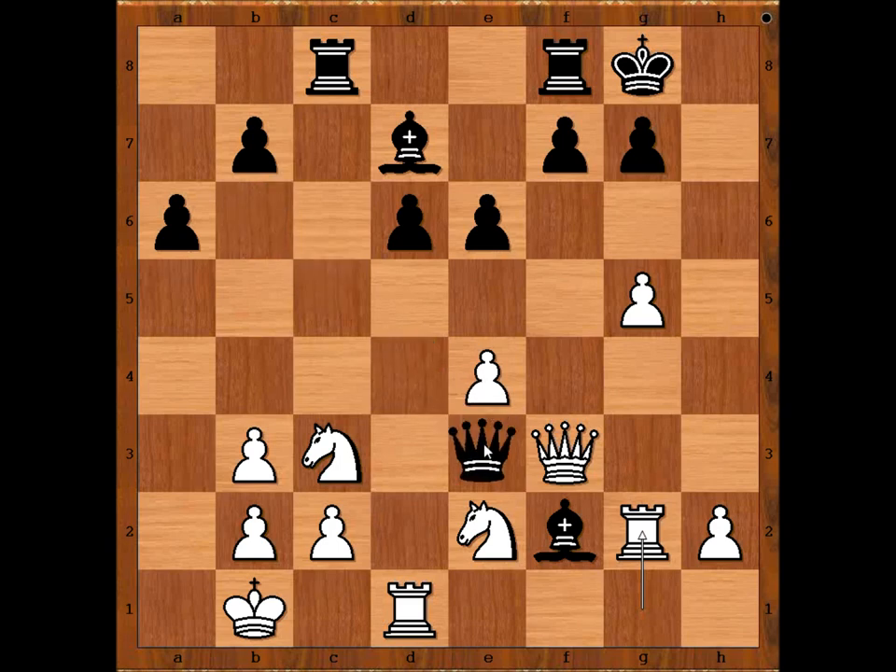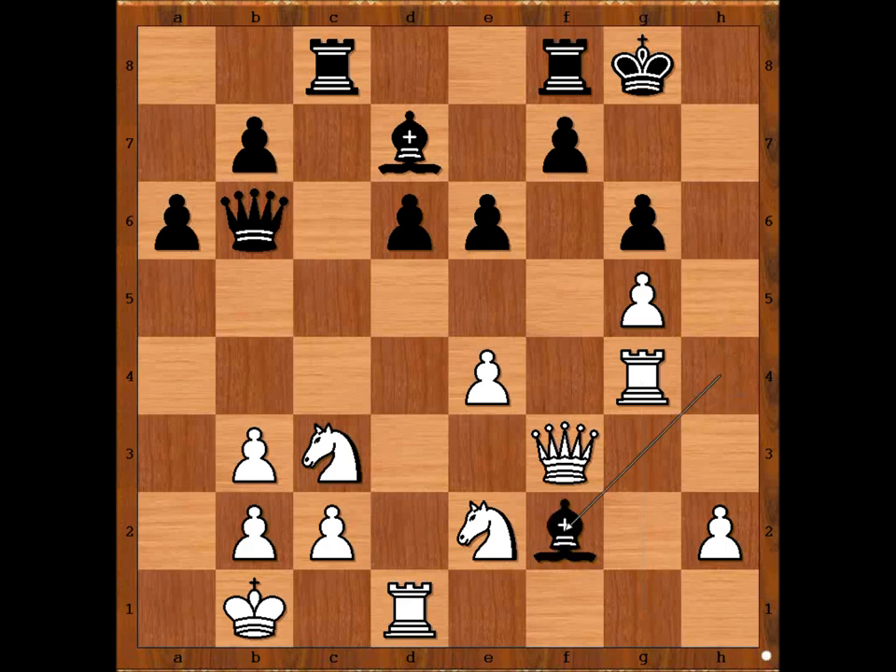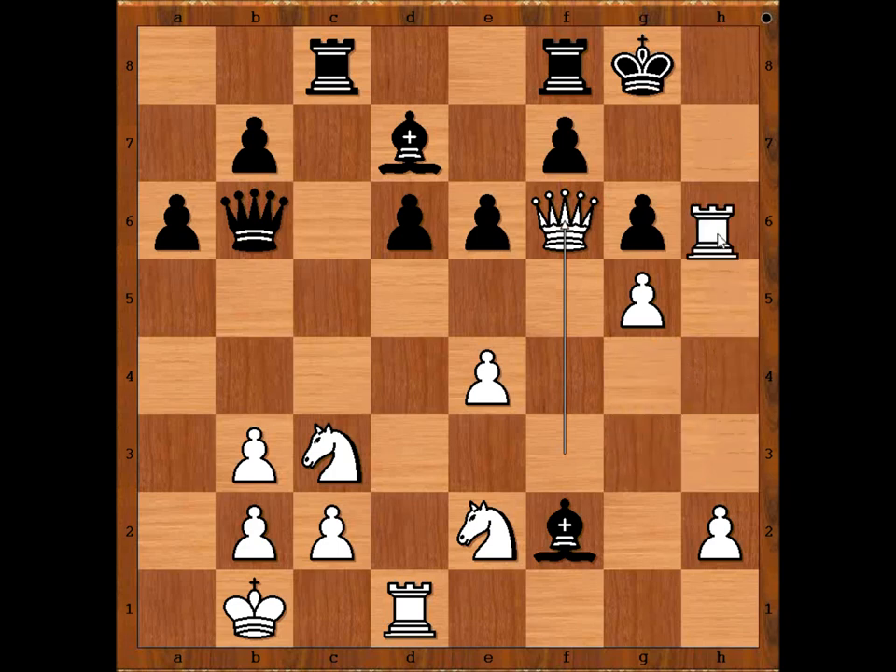If queen comes to e3, queen takes bishop. So we have g6, but this is creating weaknesses on dark squares around the black king. Rook to g4, attacking the bishop, bishop to f2, queen to f6. Now, just imagine if you can bring the rook safely to the h-file, the game is finished.